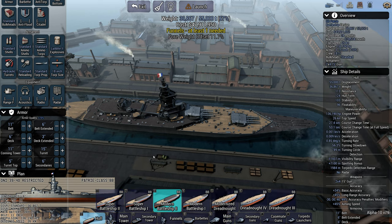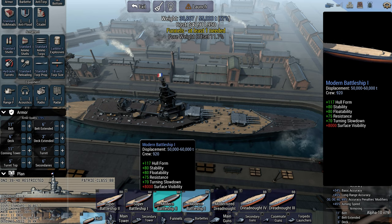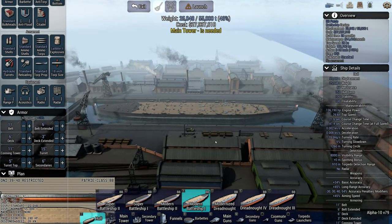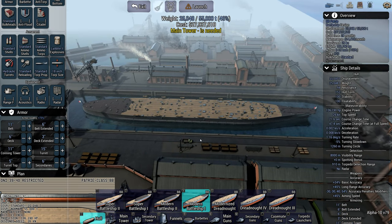That is basically what I mean by the firepower sweet spot — how you distribute the firepower around the ship. For me it's either four twin turrets, three triple turrets, or two quad turrets.